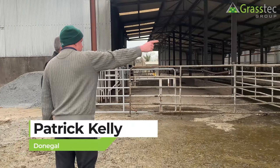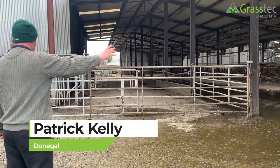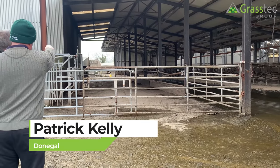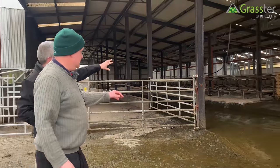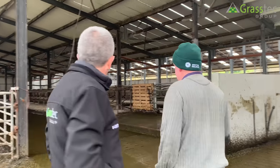I'll be intending to use one of the passages — probably the centre passage — closing off the cubicles completely even in the summertime once the cows go out. We're going to modify an existing building down here and let the entrance into the lower side of the collecting yard. This is the original shed — there were 109 cubicles in that shed.